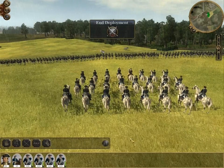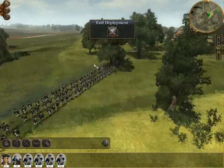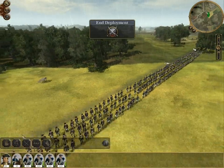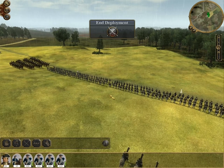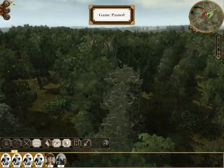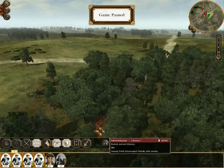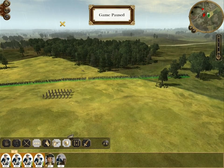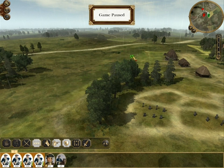My first thoughts are that I've got an annoyingly large wood right in front of me. My initial intention is to move my infantry to the right and deploy them in the open ground here, supported by my cavalry, and then we can use our superior firepower to deal with the citizens militia which has come out to meet us. I'll march my infantry over here and see if that tempts them out of the wood.